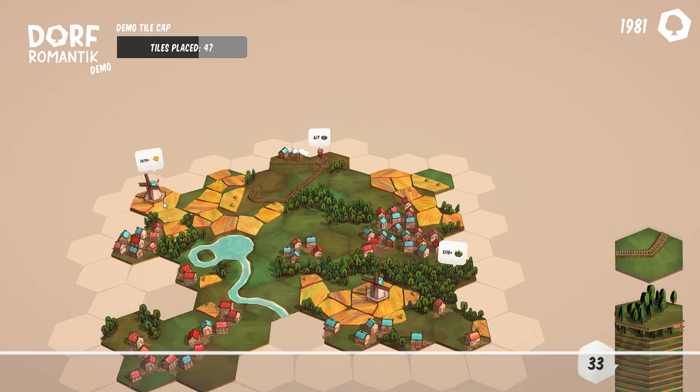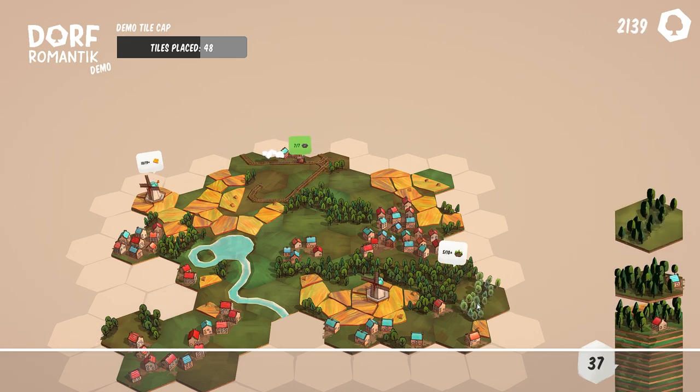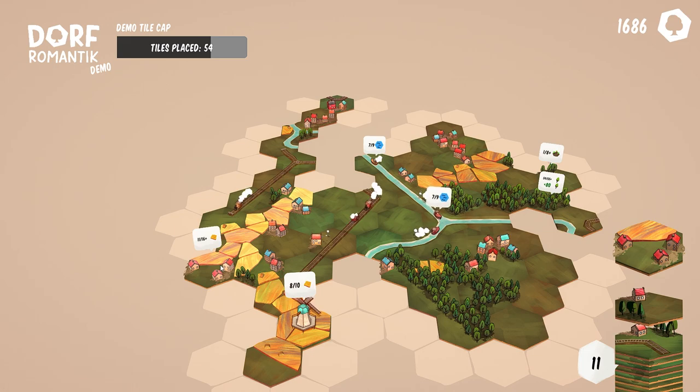This game should definitely grab the attention of board game fans. Dorf Romantic is a peaceful strategy puzzle game where players place down tiles to build intricate towns. It's a gorgeous game, and delightfully straightforward. You take the top tile from your stack and place it on the board, making sure the edge connects with the same type of terrain.